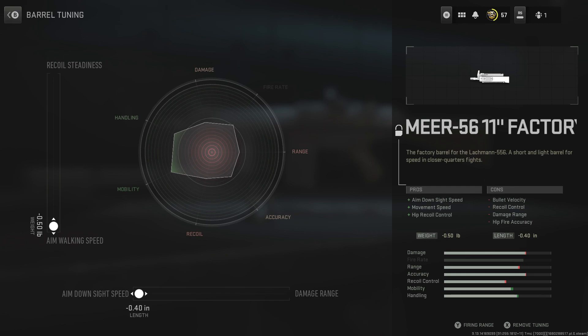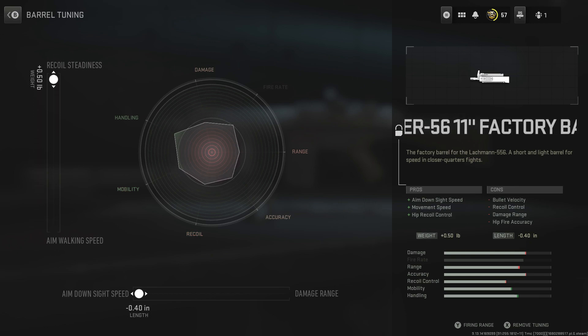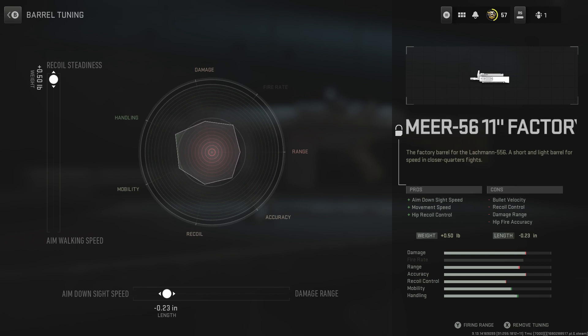We're going to do this with the barrel. As you see, there are two sliders on the left — you move the left analog stick up and down. If you want recoil steadiness, you can go all the way to the top. You have options like mobility, aim walking speed, recoil steadiness, and aim down sight speed.